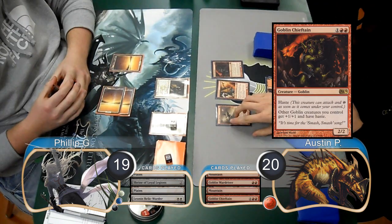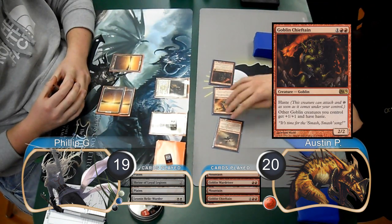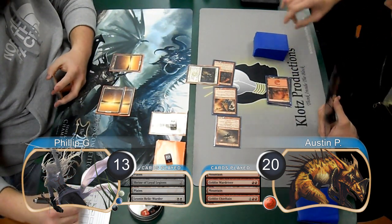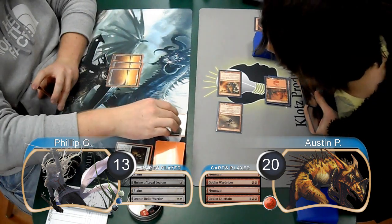Austin then played a Goblin Chieftain and attacked with the team. Phillip chose to block the Chieftain, and then took another 6 damage from the other two Goblins, going down to 13. For Phillip's next turn, he took his Shrine up to 3 counters.